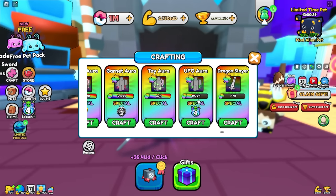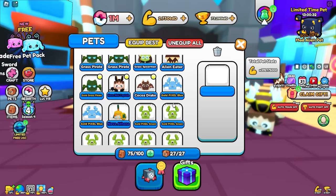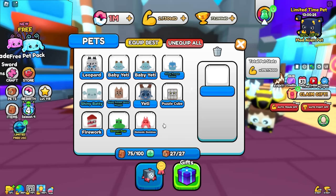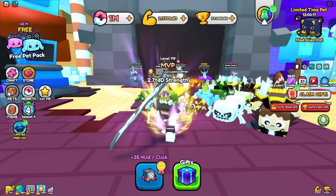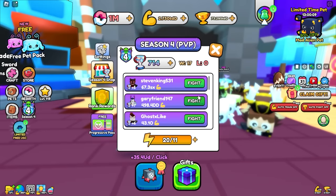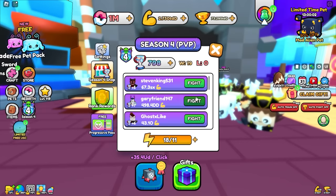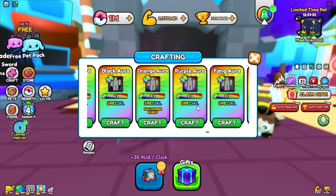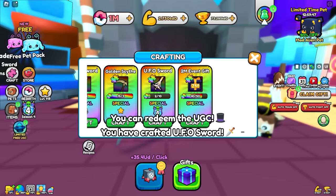I just got the aura twice. The aura needs 25 pieces — you need so much of everything. We just got the cyclops alien pet. It's 750K, but you can make it golden and shiny, so once you craft up a lot it might be very OP. Right now, not that crazy though. I want to get the sword and aura first. There's the sword! And then the aura — I can't do that yet. UFO sword, let's check it out.